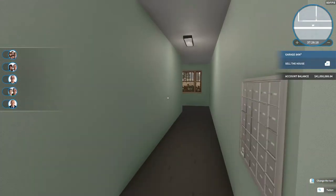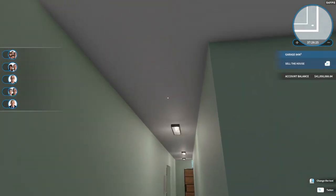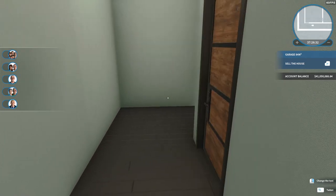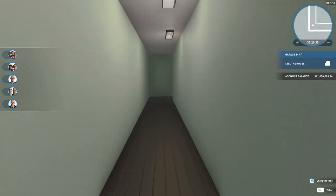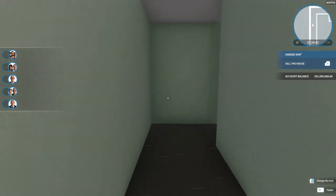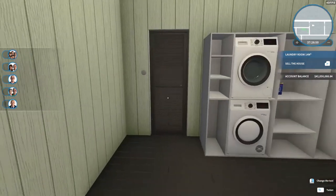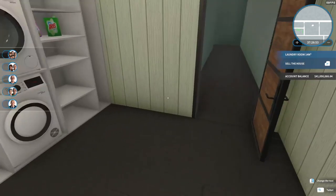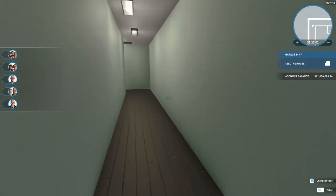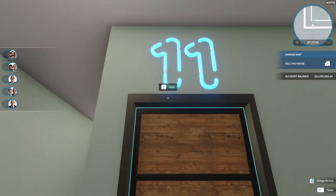I've made a few minor changes in the downstairs since we were last here. For one thing, I opened this up - there's no longer a wall here or a door. I did the same thing over here and made this into a hallway. It still leads to the same location it did before. We've got our laundry room here and the storage room here, but instead of having doors and doors and doors, there's just the one door on that. Back here where you first come in, we have the entrance to apartment number 11, the first apartment on the first floor.